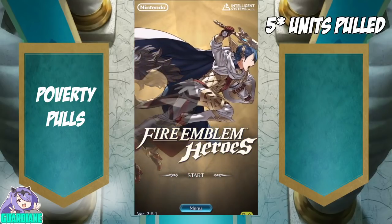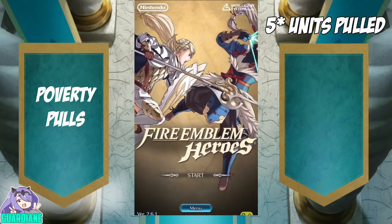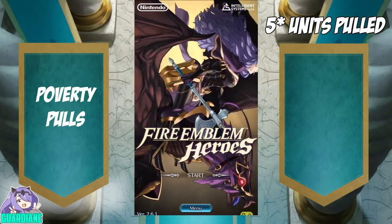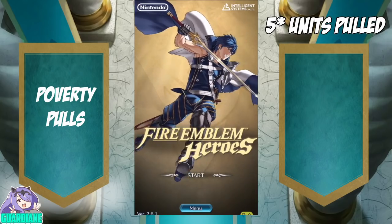Hey everyone, GuardianE here with another episode of Poverty Pulls in Fire Emblem Heroes. Poverty Pulls is essentially a compilation of free first pull summons, as well as summons on the first circle, of any banners in Fire Emblem Heroes that have released in the past month or so.